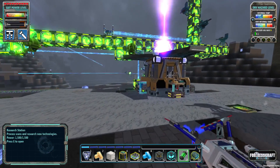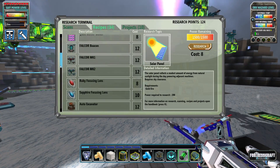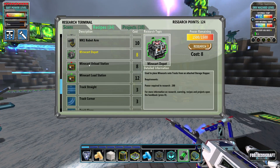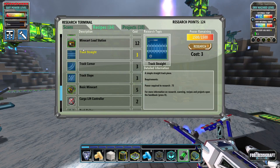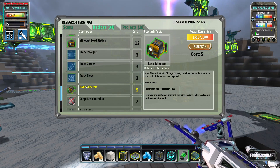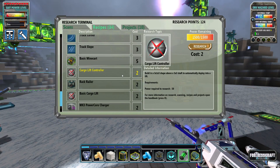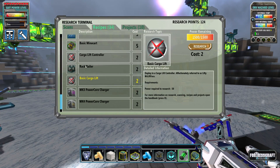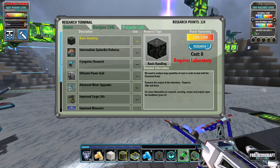We just keep uncovering more stuff. We've got the mine cards depot, unload station, load station, track straight - we've got straight-up mine cards, which is pretty cool. I think these were in before, I just never used them. And then the cargo lift controller and all this stuff - I've never seen this before so we're definitely going to have to check out how all of this works.